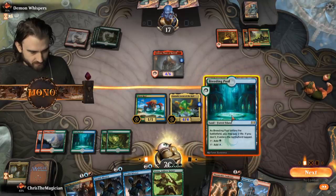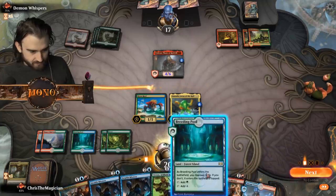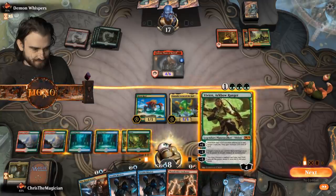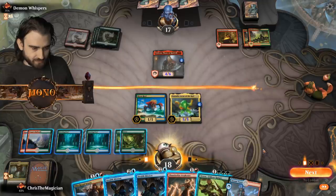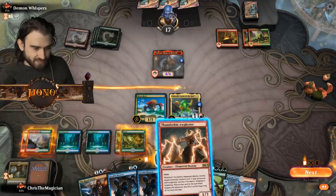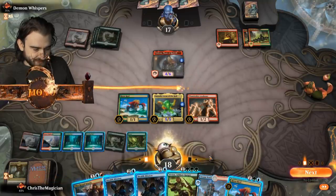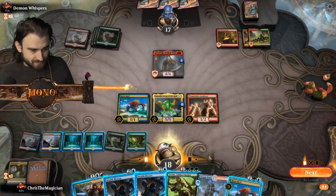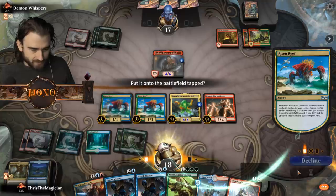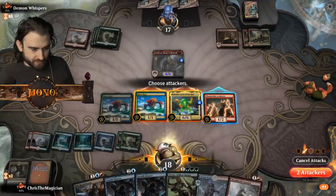I could go in with Omnath but that doesn't work. Is there any way I can deal more damage to it? We can put a counter on Omnath - it's almost big enough to deal with it. If we put on this it's still not enough. Oh, actually we could hit a land with this, with Risen Reef on top which buffs Omnath - we didn't hit it though. Come on - yes! That's good, Omnath is now big enough to survive this attack.